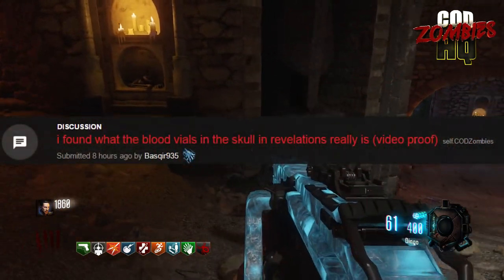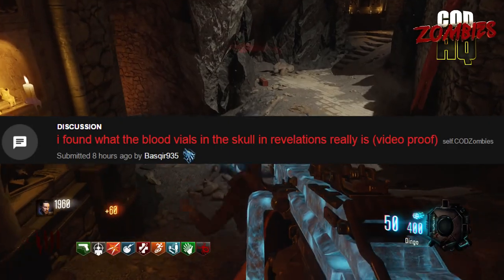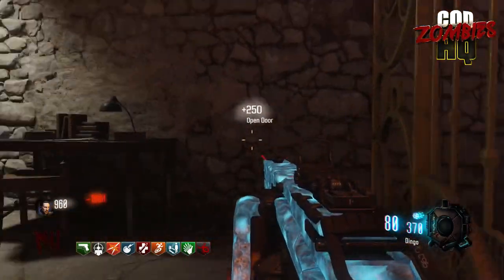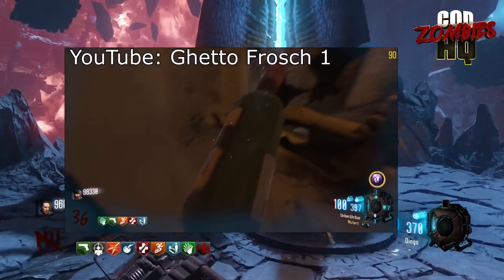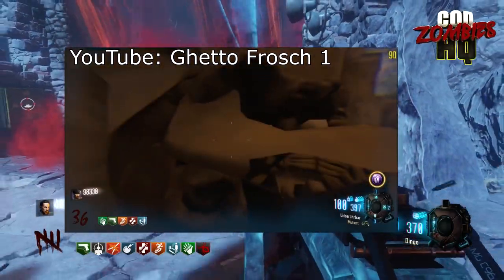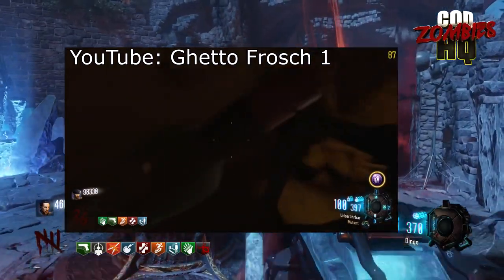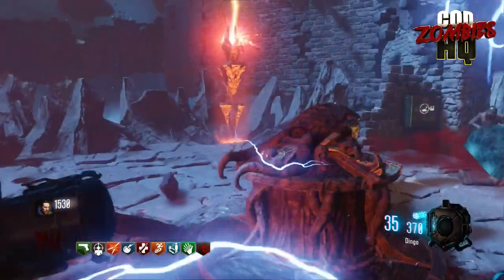Today we got a post in the COD Zombies subreddit by a Redditor named Baskier935, entitled 'I found what the blood vial, or red button, in the skull in Revelations really is — with video proof.' He linked to a video by GhettoFrosh1, and using a noclip on Revelations, he shows that the button or blood vial we're seeing is actually the tip of a wine bottle — a wine bottle asset being used to create the impression of a button at the end of that skull. While this doesn't 100% discount it being an unfound easter egg, odds are it's just a sneaky asset trick used by Treyarch to make us think something was there when it actually isn't.